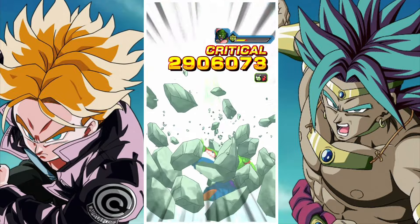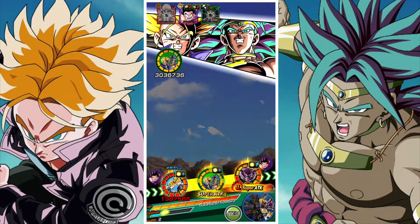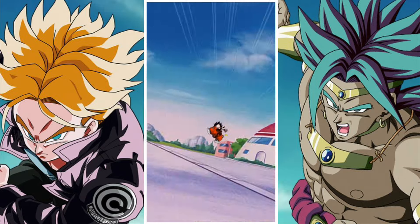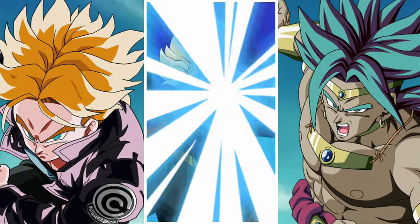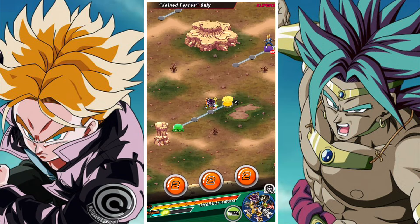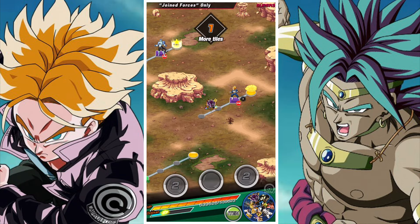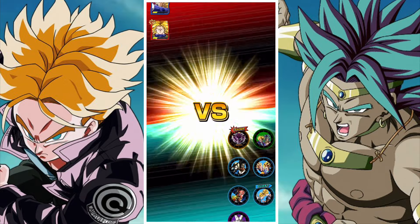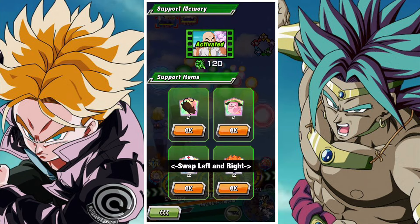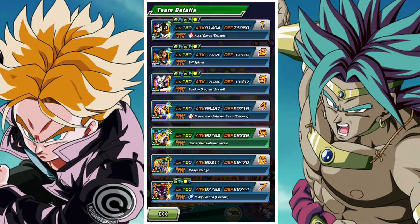In terms of other units, we have the AGL Babadi and Dabura and the AGL Android 17 and 18. AGL Babadi and Dabura are a very helpful unit — they have the ability to stun on their 18-ki, they seal on their 12-ki, and both of these are very useful mechanics for the Extreme Super Battle Road stage. They also do extra damage against certain enemies and provide attack down and defense down, which is quite solid from a utility standpoint.